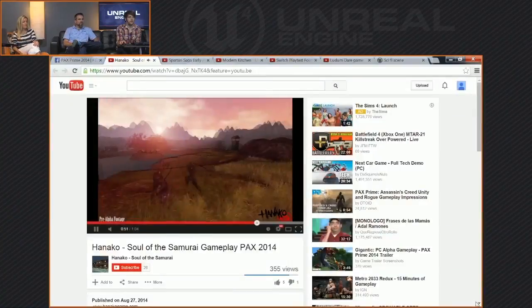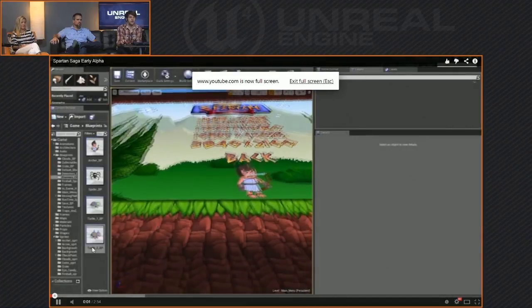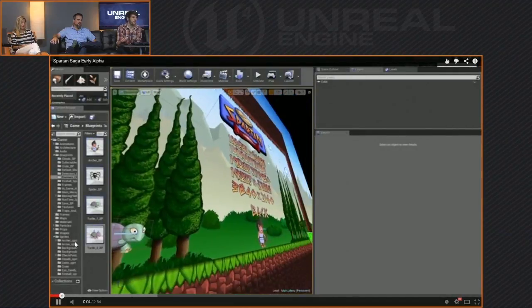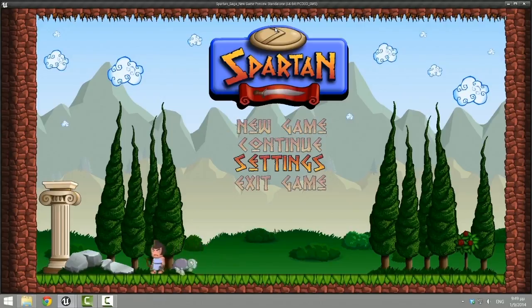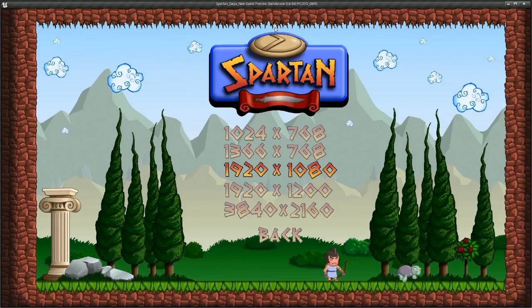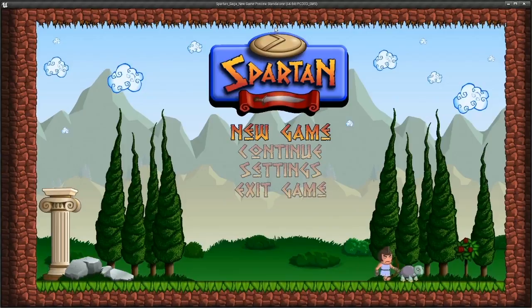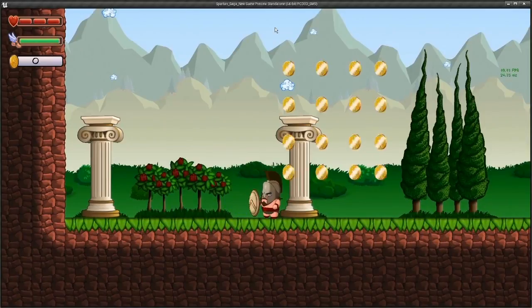The next one we've got here is a game called Spartan Saga that user Rococchino is working on. It's a 2D game built with Paper 2D tools and blueprints only. I like this video because it shows some of the outlines and wireframes from the editor. It's kind of an action platformer game. He was building it in another engine and came over and started it again in blueprints because of how easy they were for him. He and Michael Nolan have been chatting a lot about Paper 2D. I love his little character — very fat and princessy.